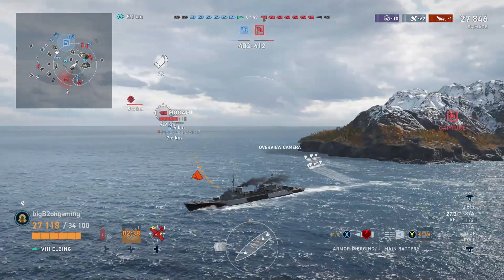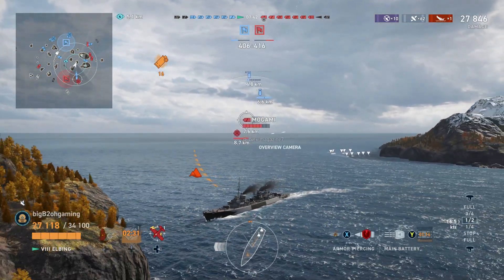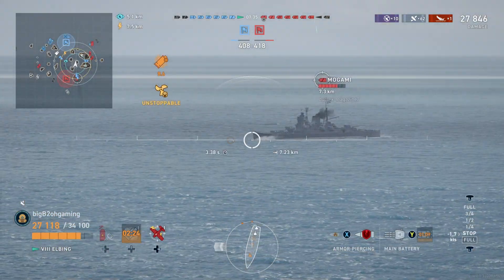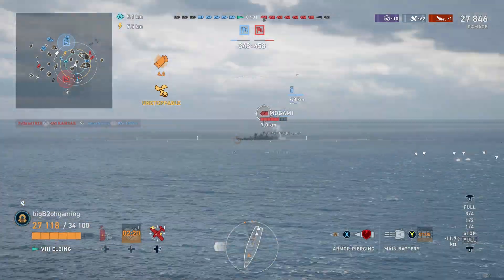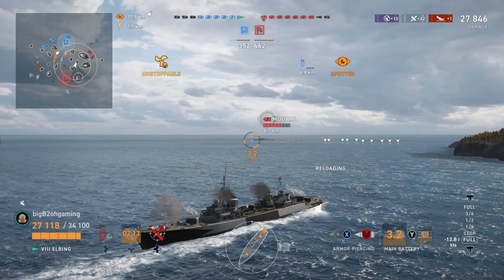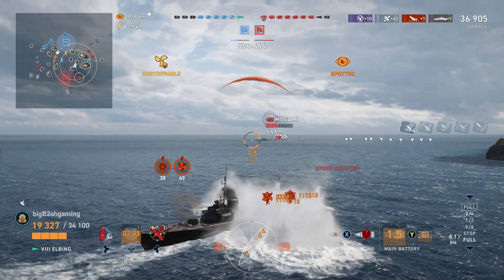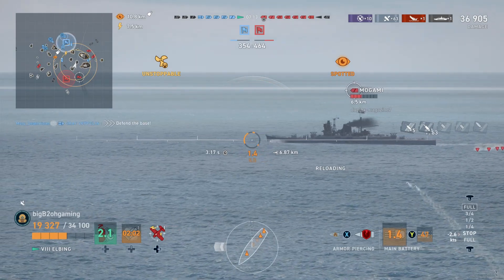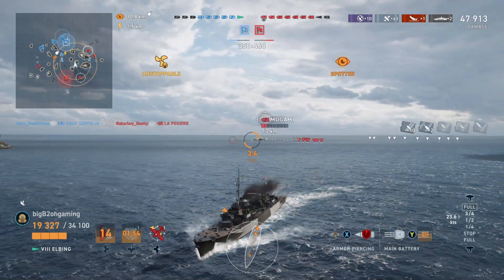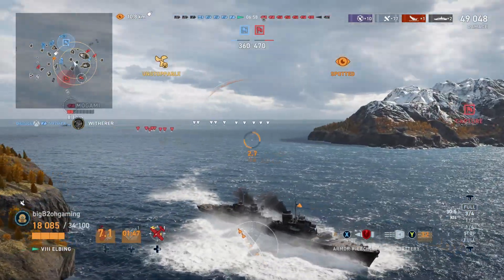The Elbing's torpedoes, even though they have quite a long range, are also very slow, so the slightest adjustment from some ships will simply throw off your aim significantly. Here we see the poor turning radius in action — any other destroyer and I'm pretty sure we would have made that turn. Now this Mogami is turning broadside and we do have AP loaded. I'm expecting a pretty big salvo, but I only get one citadel and everything else lands short, which is really unfortunate. If those shells had actually landed he would have been dead, but since they landed short we only got one citadel and he gets away with quite a bit of HP.